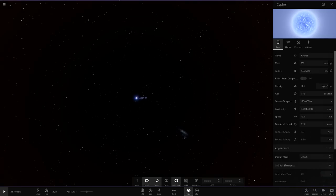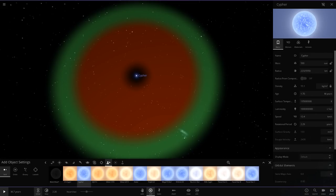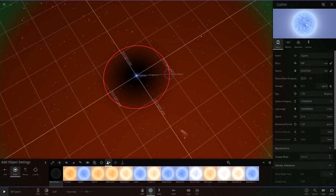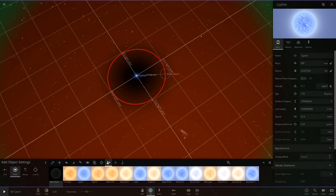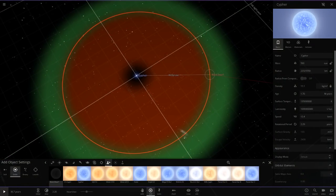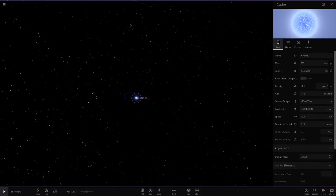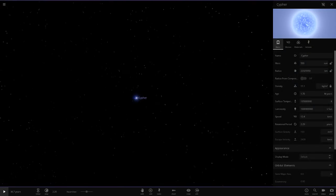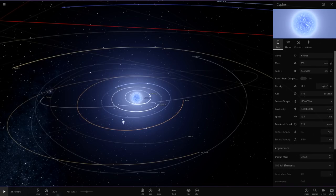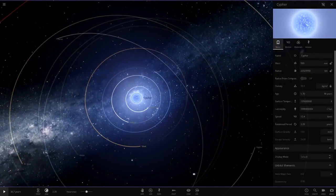Look at this — that is completely insane. To even get into the red zone of the habitable zone you need to be about 9 to 10 light years away; the green zone is about 40 to 50 light years. That is how bright this star is. If this were Alpha Centauri it would affect our solar system — maybe I can make another video on that. But today we're going to see what happens when it roasts our solar system.